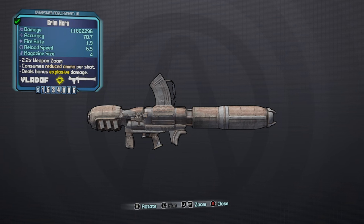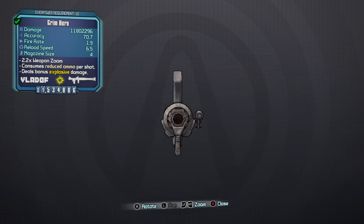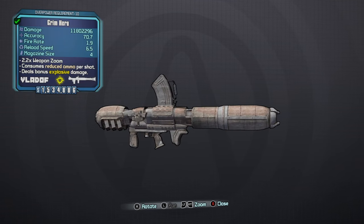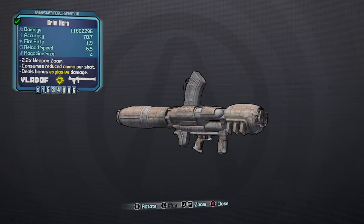Today I'm going to be showing you how to have infinite rocket ammo with any Vladof rocket launcher in the game. It can be any rarity from white to etech — all it needs to say is 'consume reduced ammo per shot.' This is primarily for levels 1 to around 50 or 60, as most Vladof rocket launchers don't cut it at endgame. One that does is called the etech Topneaa.